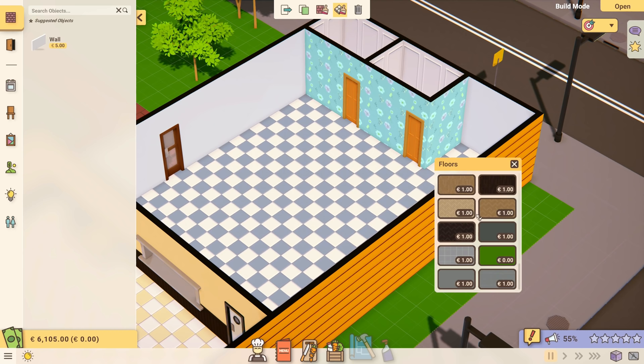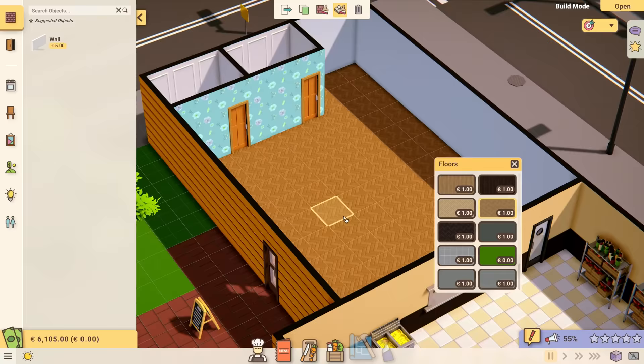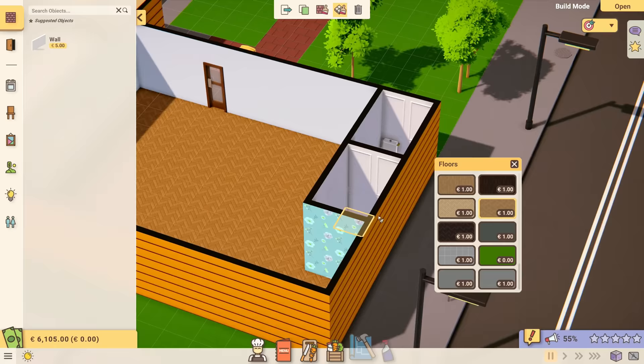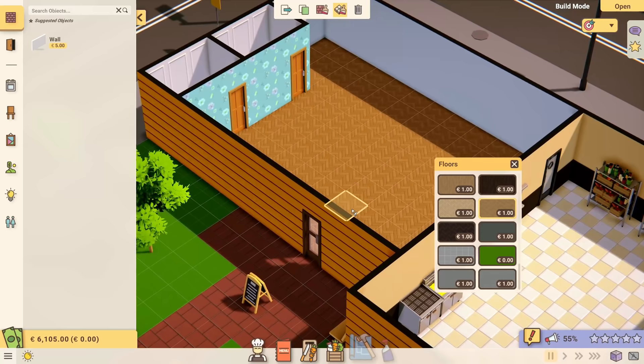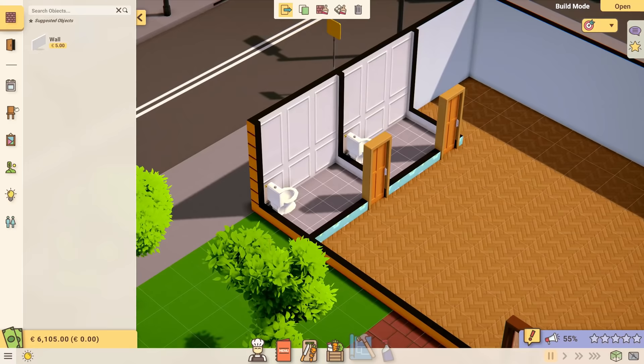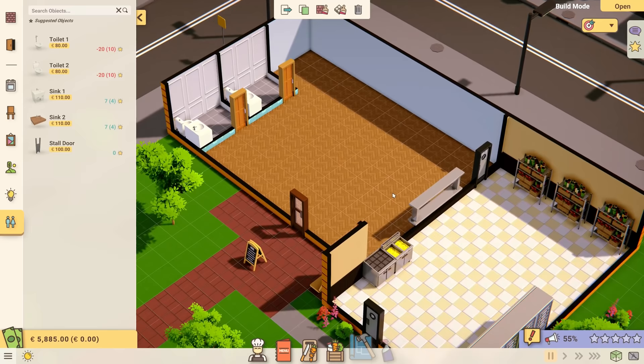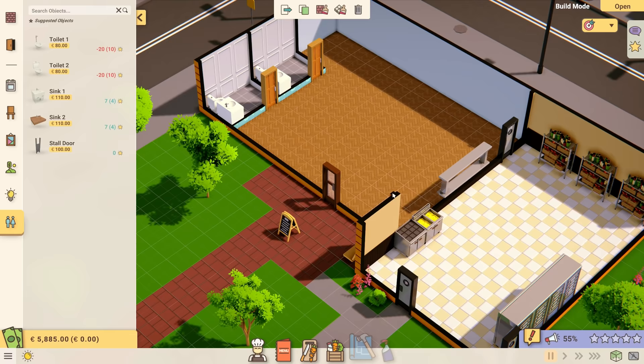That's going to be our bathrooms and that's going to be our main room. Let's do the floors of the bathrooms as well. We'll move this toilet in there, and over on the left we have options for restrooms — let's get a nice sink there and there. That seems fine. We want to make sure people can use the bathroom because if they can't, they're going to get grumpy — and it could be much worse than that. So we'll keep some bathrooms right there.